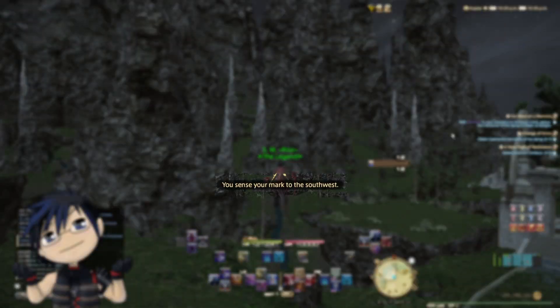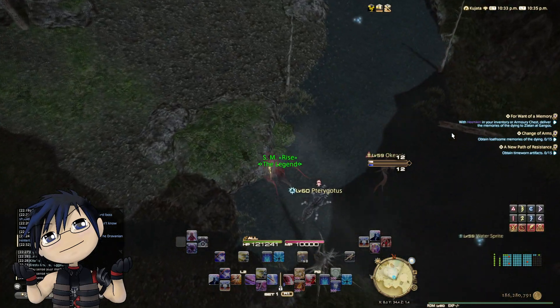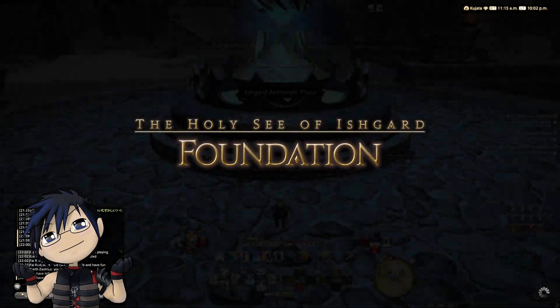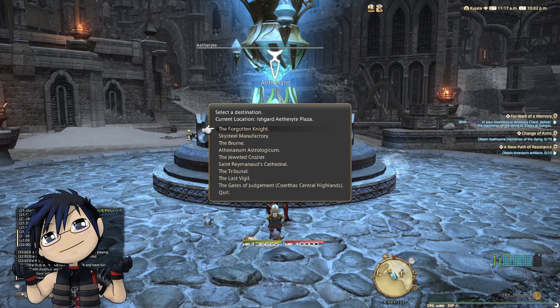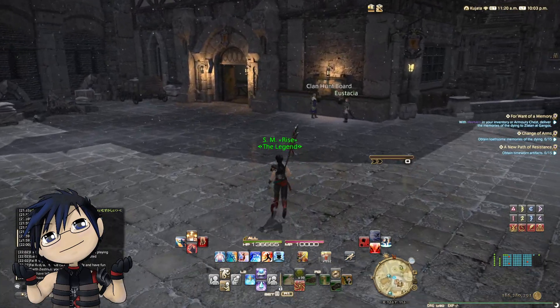Once you get close to yours, however, there will be a pop-up text on your screen telling you which direction your mark is. Doing A Realm Reborn's The Hunt will give you guild and allied seals, which can be exchanged for various items. In Heavensward, you can unlock the clan hunt at the Forgotten Knight in Foundation. Client mark bills are divided into 1 star, 2 star, 3 stars, and elite client hunt bills.